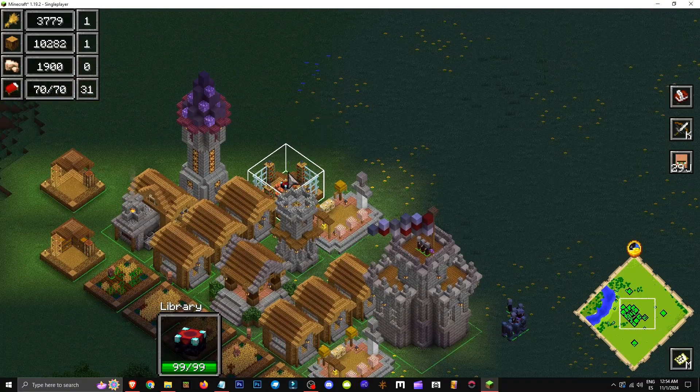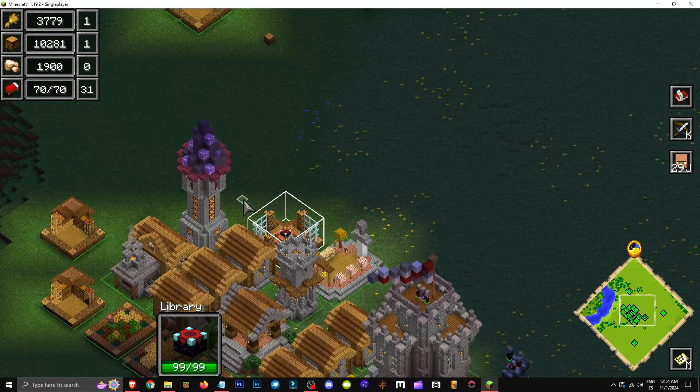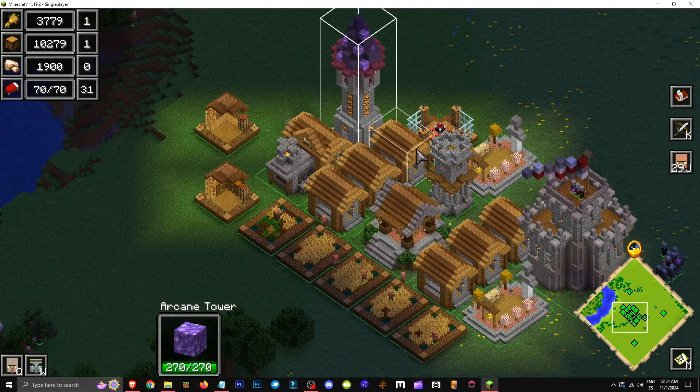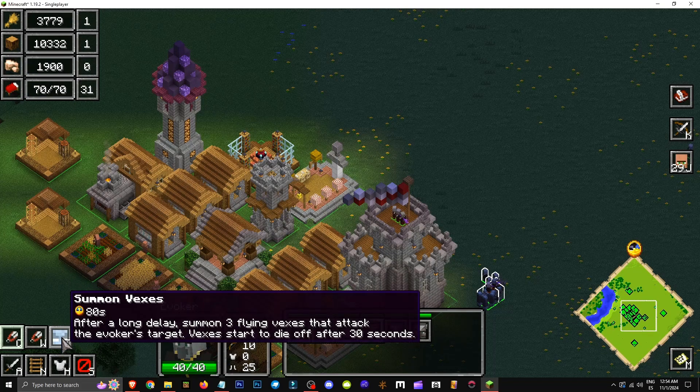What's the library's purpose? Well, I've already maxed it out. Basically, the library unlocks evokers and provides various upgrades for our villager faction troops. It enhances our villager troops beyond just unlocking evokers. I think it gives evokers the ability to spawn vexes and other skills.